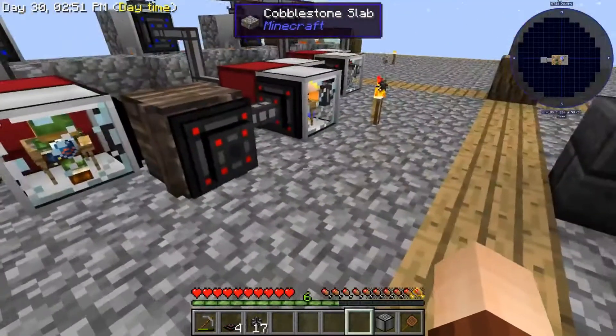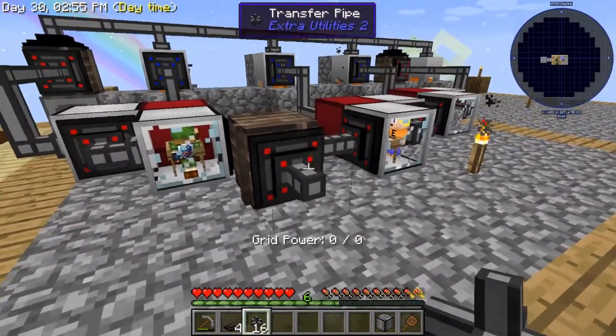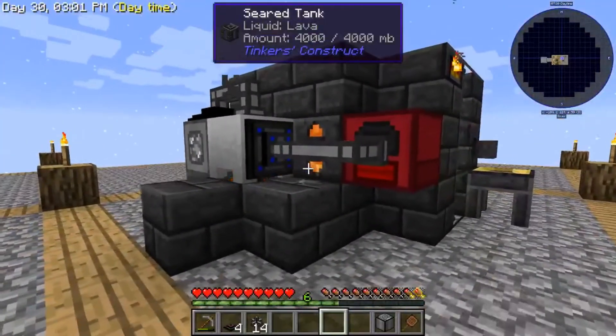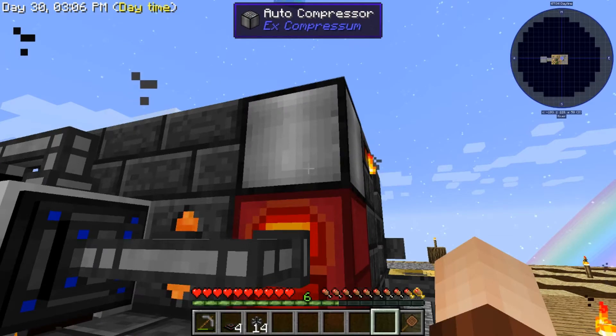So we need to pipe that — I'm going to go up and over and place it right there, right-click, put that there so it is powered by the magmatic generator.